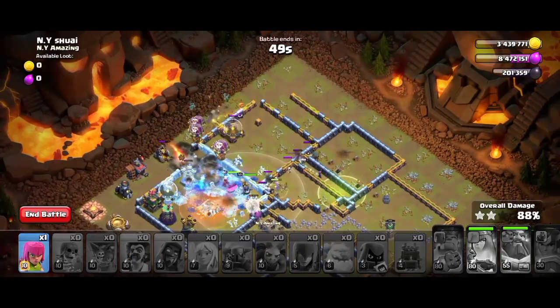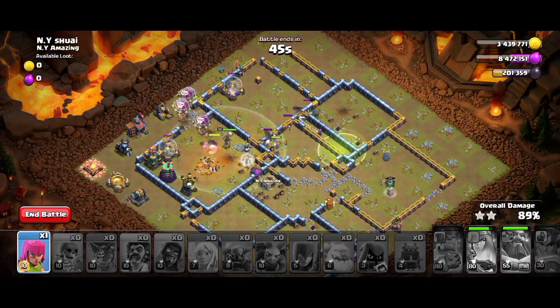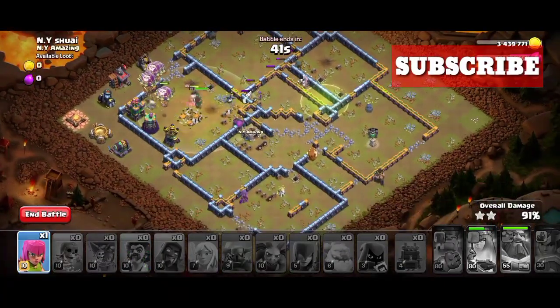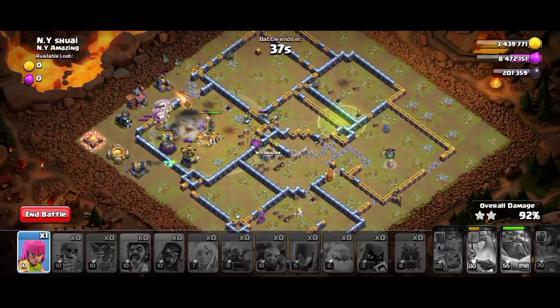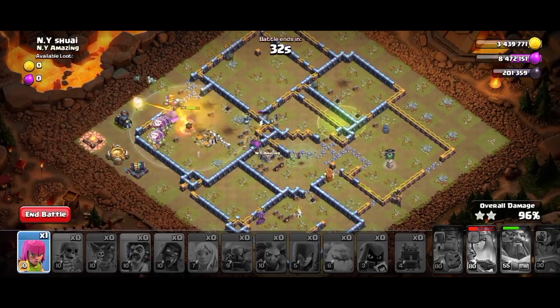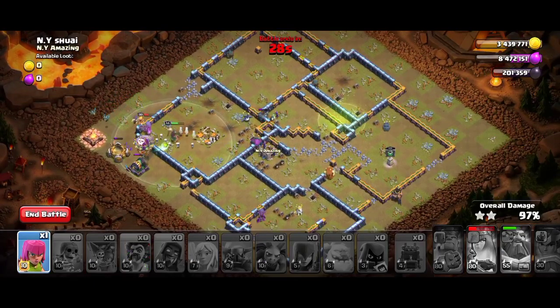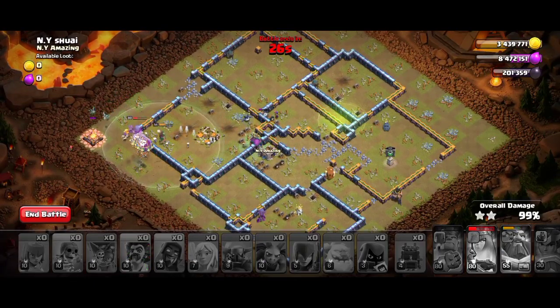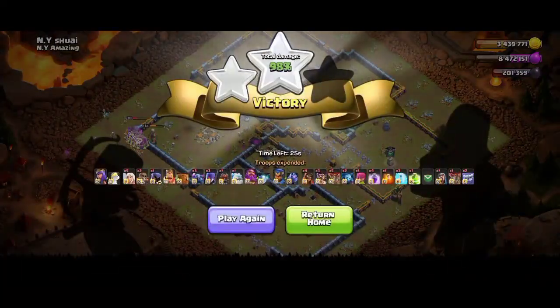Use the Wall Breaker and open the Town Hall compartment — our Archer Queen has enough hit points. Subscribe to the channel for more interesting attacks. The loons are taking out the defensive buildings, the witch skeleton army is moving towards the defensive buildings, and it's a 3 stars! One archer is remaining but the base is cleared.